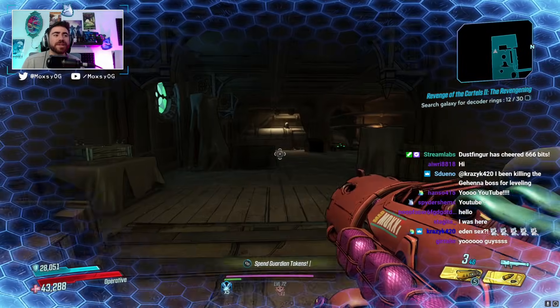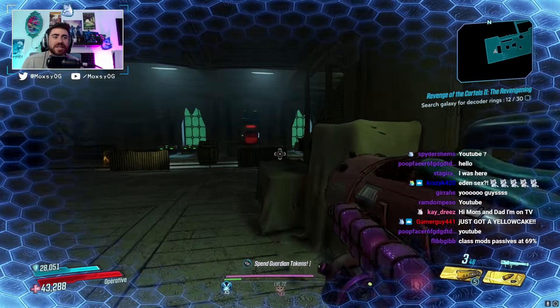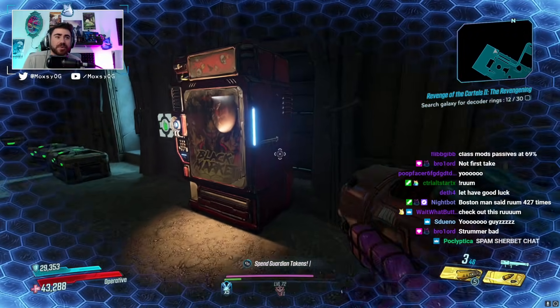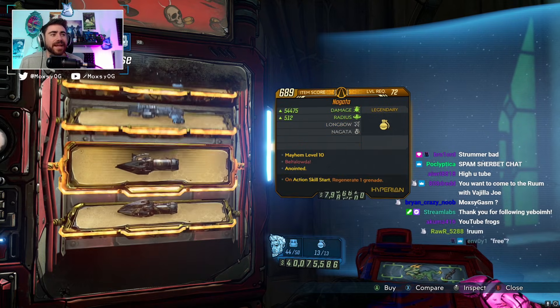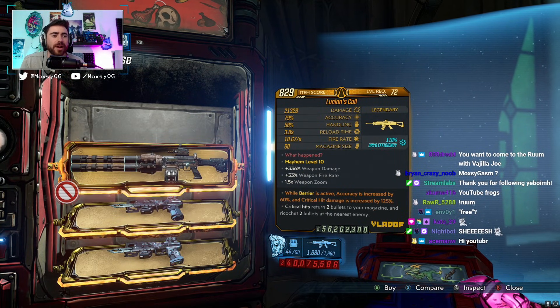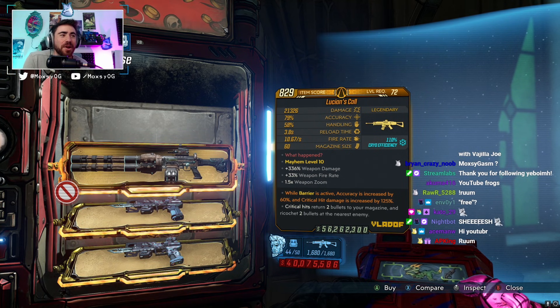The vending machine is even more important this week than it has been in previous weeks, because with the level cap increase, this is basically free loot — hopefully good loot — that you can get at level 72 and get a jump start. So let's see what we've got. We have a Lucid's Call, a Shocking Triple-A, and a Nagata — a grenade in the vending machine! This is insanely expensive.